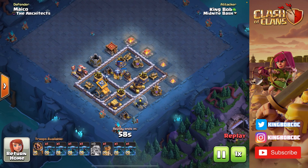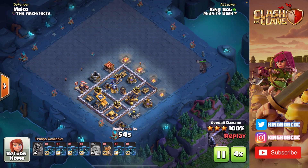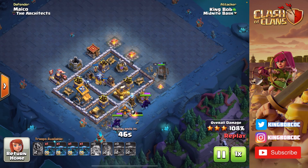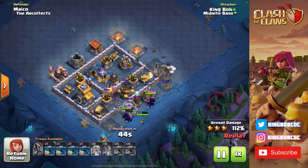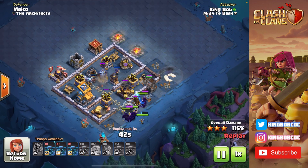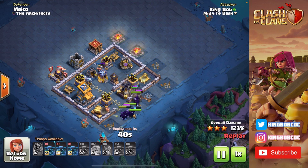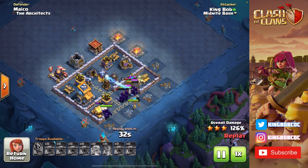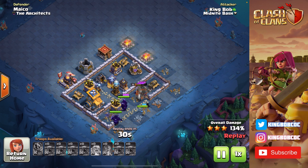Now we're moving on to Stage 2. I'm going in with all PEKKAs once again — I'm not even bringing any other troops in my reinforcement but more PEKKAs, and in they go. I'm going in with my Battle Machine in the corner. Once again it survived with almost full hit points, so I'm bringing it in on Stage 2. And I just spam in all my PEKKAs down on this bottom right side of the base.